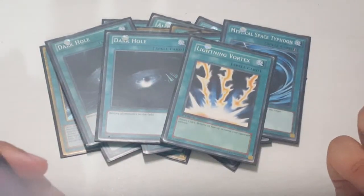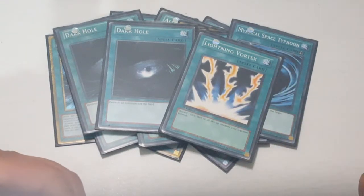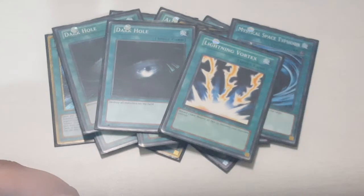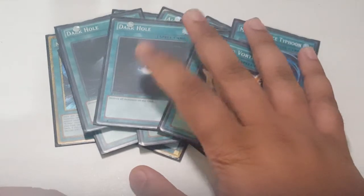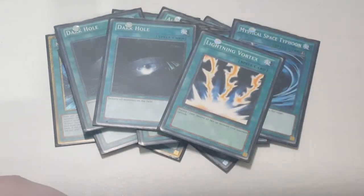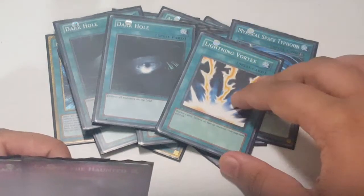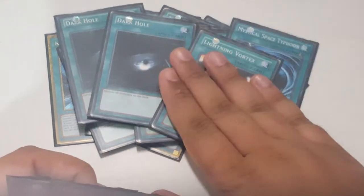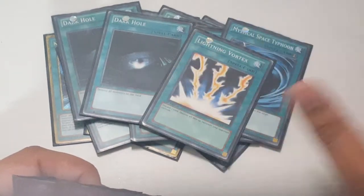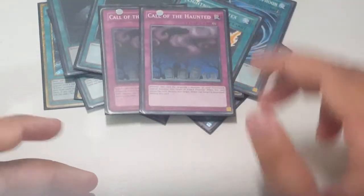No Raigeki obviously because cheap deck, so Dark Hole — really good. I've won so many duels because of Dark Hole, like against Infernoids or Dark Lords, because they have a full field and nobody really expects Dark Hole. Plus it is technically better than Raigeki because you do want your monsters to get destroyed so you can special summon. Lightning Vortex is also really good because you're discarding a card — say you have Dark Planet in hand, you can destroy their monsters while sending a monster to the graveyard.